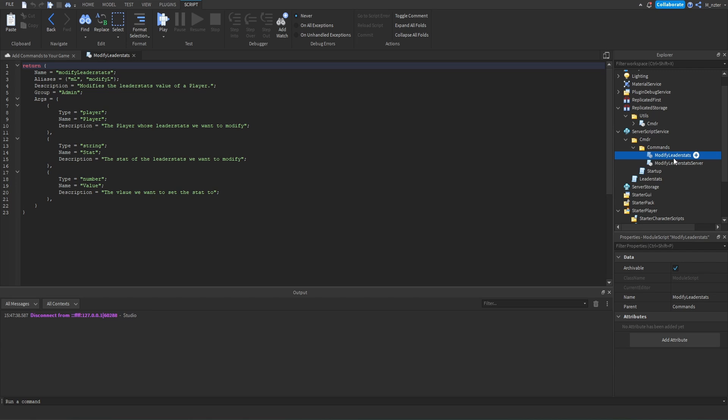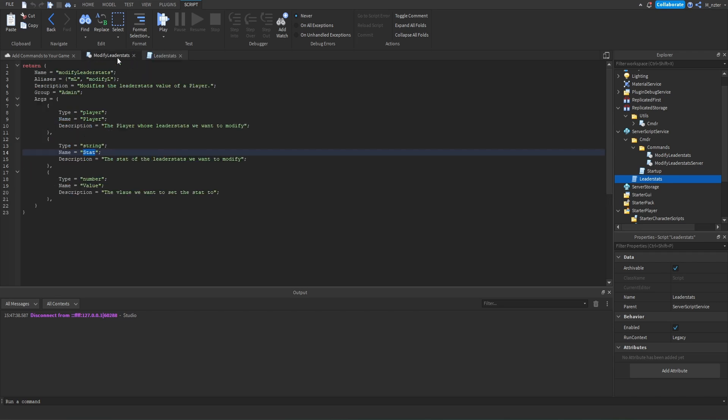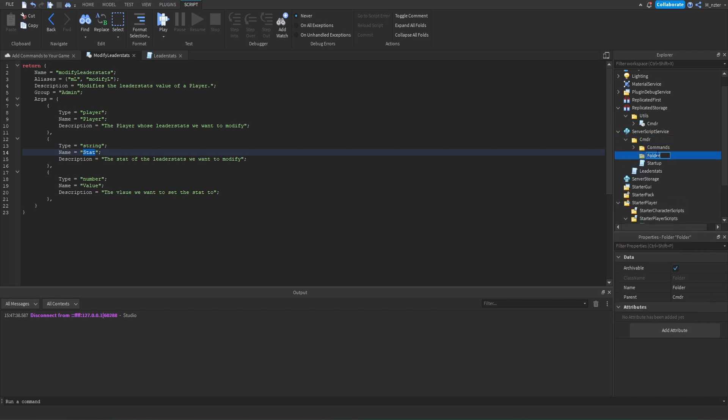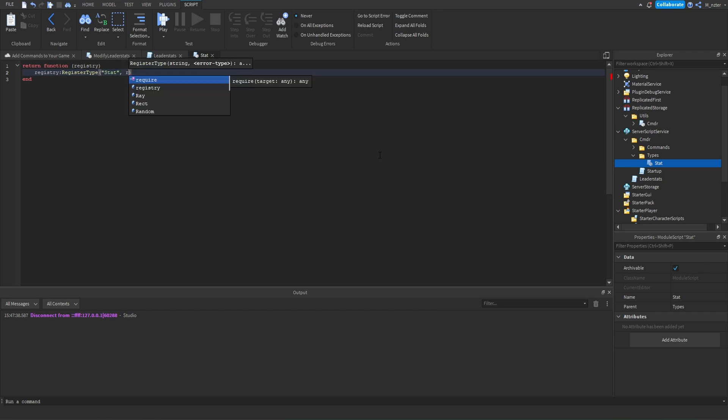Now, if we go back inside of the ModifyLeaderStats module where we create the command, we can look at the stat argument — which is a string — and we can make that type be 'cash' or 'gems', which will actually autofill in the Commander UI. To create a custom type, go inside the commander folder and create a new folder, renaming it to 'types'. Inside there, add a brand new module script and rename it to 'stat'. Inside here, we replace the module script by returning a function with the argument of 'registry'. We then call registry.RegisterType(), passing the name 'stat' and registry.cmdr.util.MakeEnumType('stat', {'cash', 'gems'}).